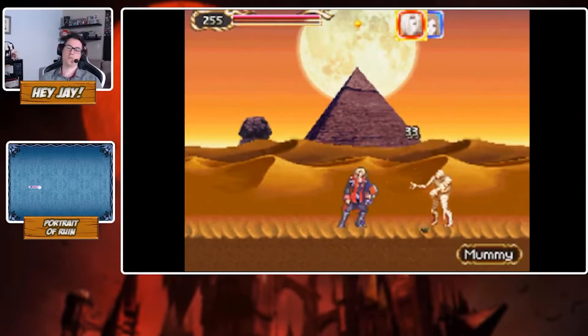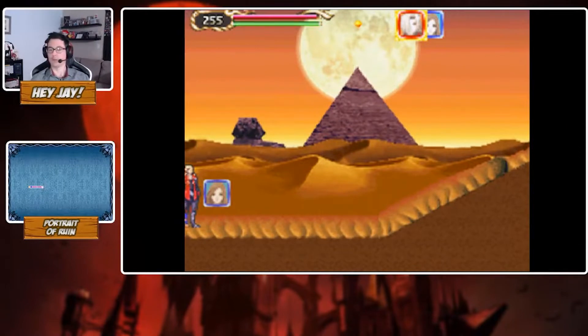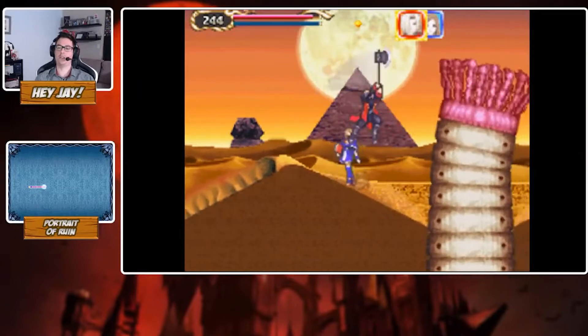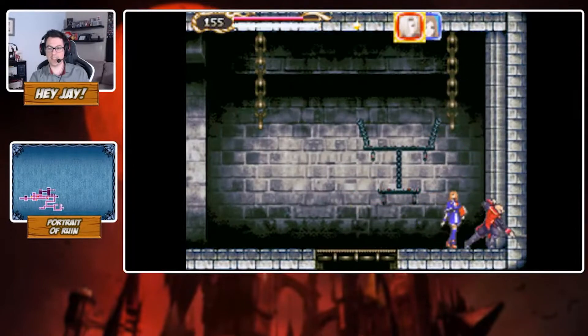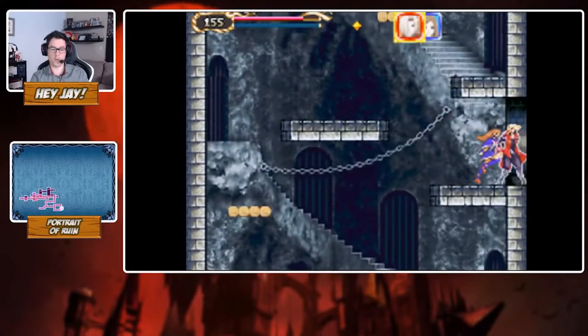Speaking of a familiar universe, we're at a castle again. But this time they incorporated a mechanic where you can go into portraits — hence Portrait of Ruin — which takes you to all sorts of parts of the world like Egyptian temples and a market. It's a very cool mechanic that expands the scope beyond just Dracula's castle. They did go in a weird direction in one world with a clown world — didn't like the music, didn't like the enemies, didn't like the fact that everything was just mirrored. The castle itself felt small, maybe because they focused more on the portraits, but it was a little disappointing.